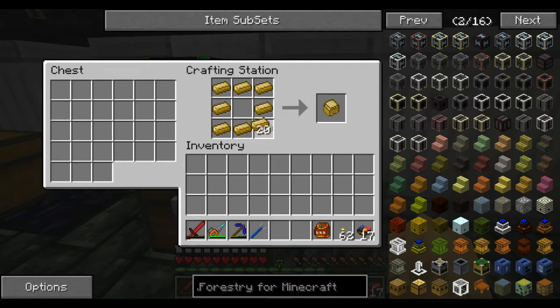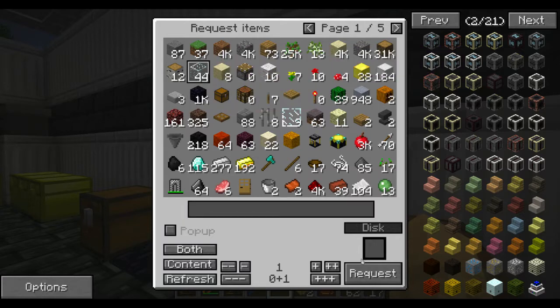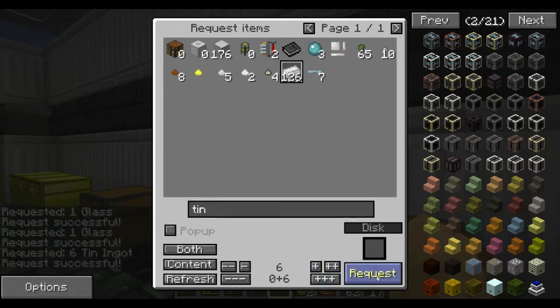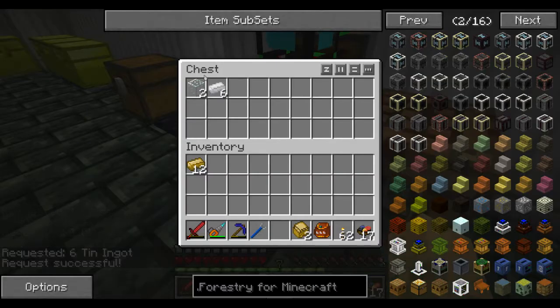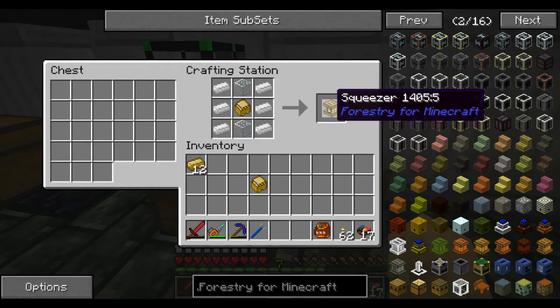Let's go ahead and make a sturdy casing, and I believe I'm going to need 2 of them. So let's go ahead and just make 2 right now. I'm also going to need 6 pieces of tin and 2 pieces of glass. Let's get our 2 glass and our 6 tin. We can throw it all together here and make our squeezer.